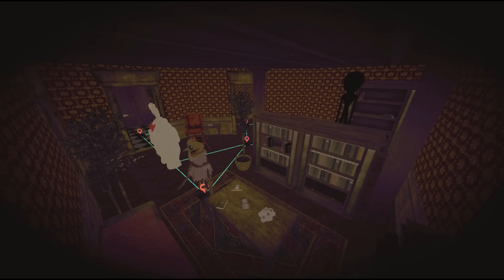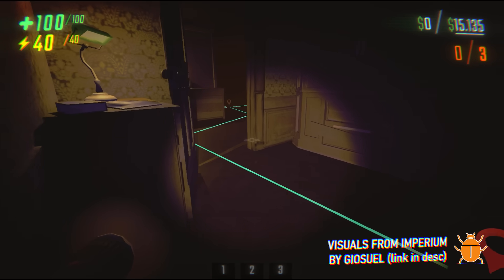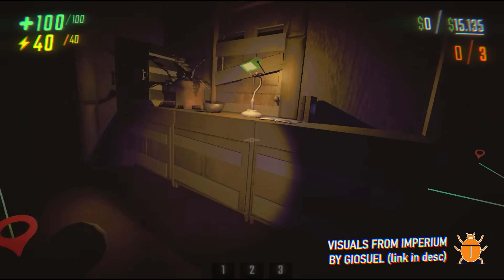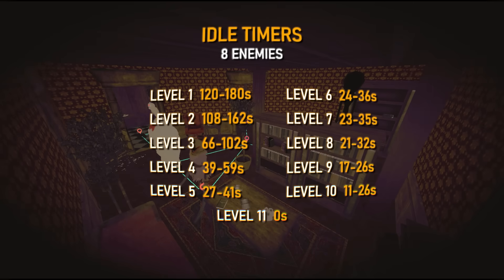When a level starts, all enemies will be spawned on a level point in the furthest tiles from the repo van. Level points are basically just checkpoints placed around the map that enemies use to spawn on and pathfind to, similar to AI nodes from Lethal Company. Every enemy will idle on that level point for a certain amount of time depending on the level you're on. The higher the level, the less time enemies will idle. There is also a 20% chance for these idle times to pretty much be non-existent.